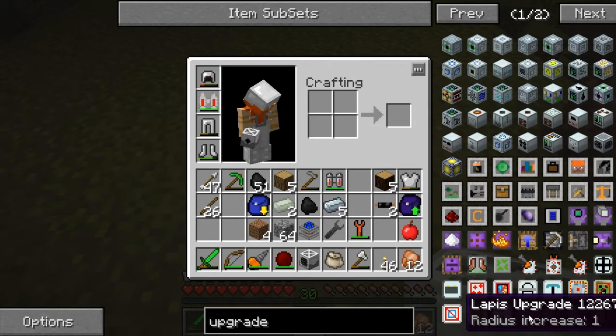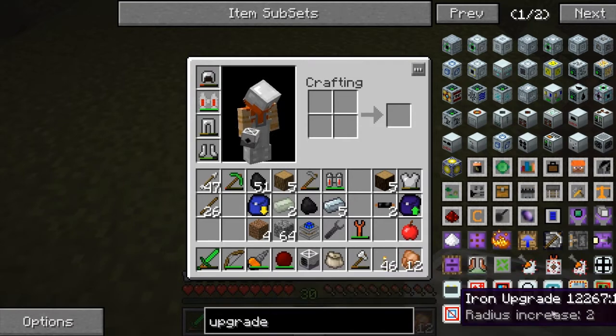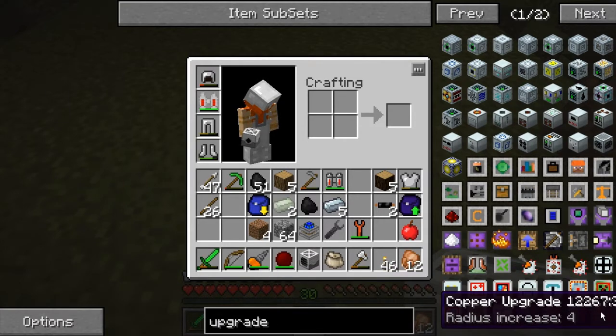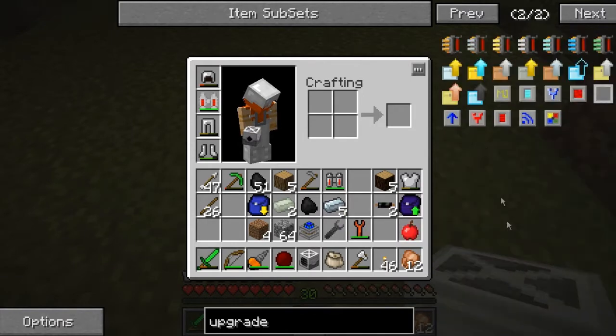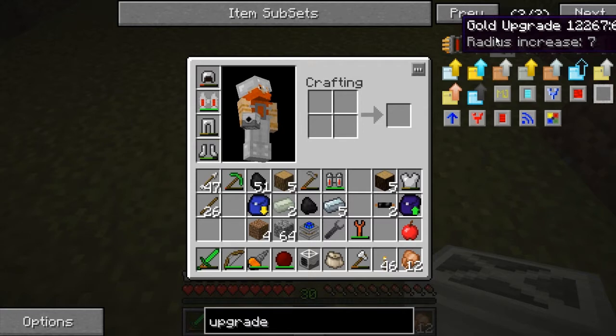Basically we have the lapis upgrade, which increases it by one. The iron upgrade by two - that's kind of weird, iron's a lot easier to get than lapis. Tin upgrade by three. Copper by four. And then bronze, silver, gold, quartz - that must be the nether quartz but that's not in this version yet.